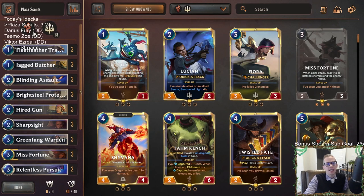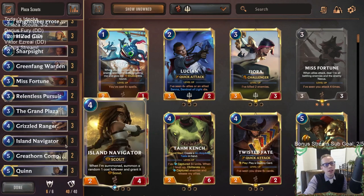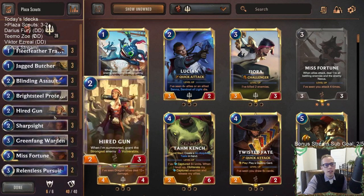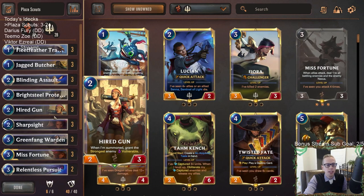All right, so that's Plaza Scouts. We lost to the Scout Mirror the first game — I made a bad attack slash block, especially the block there, that kind of cost me that game. But it's a mirror match, it could go either way. Then we lost to Frostbite, and Frostbite is great against attacking. They had a really good hand with double Culling Strike, double 3/1 Frostbite, and the Flash Freeze which was perfect — they needed that Flash Freeze and you don't always see that in those lists.